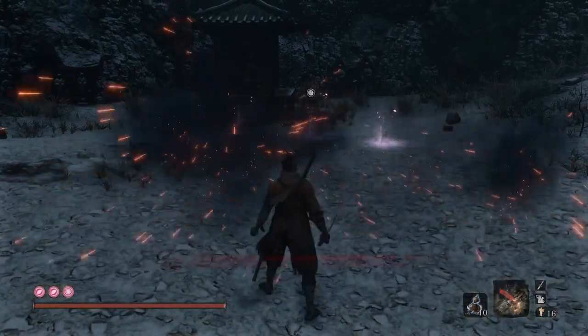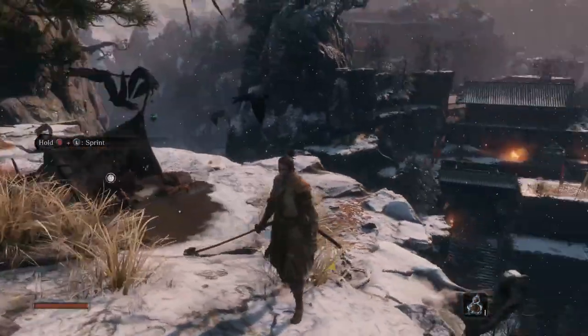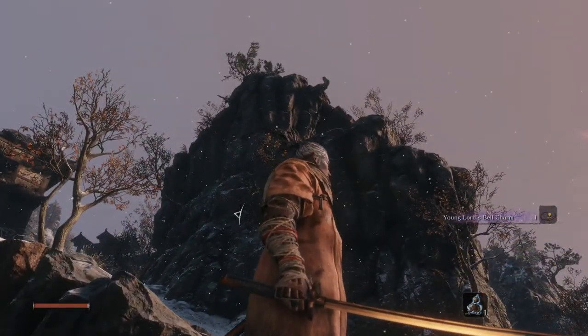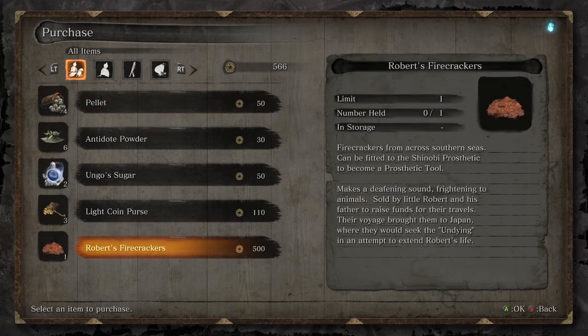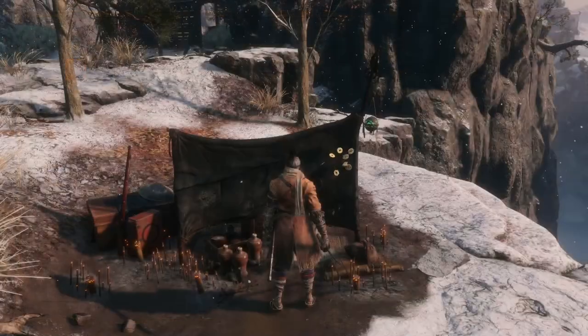Next we have the Shinobi Firecracker. The base item, Robert's Firecrackers, can be bought from two different merchants, and once it has been bought from one of them, the other does not have it. The first one is the Crow merchant above the cliff just next to Nogami Inosuke's house. The other is the Battlefield merchant behind Gyobu's arena. This item costs 500 sen, and if you are short of money to buy them, there are five coin purses spread just before reaching the merchants.